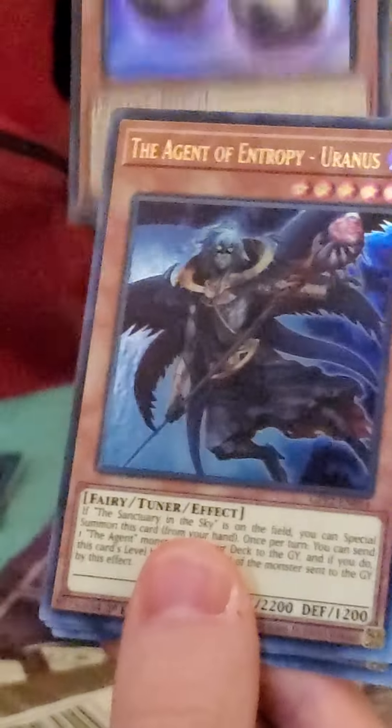Final pack — Red Dragon Archfiend. Can we pull a ghost rare? Probably not, but let's see. We have DDD Swirl Slime, Wandering King Wild Wind, Reptia Egg, Agent of Entropy Uranus, and Doom King Baldurot. We didn't get an ultra rare, but we got some awesome cards. Top picks: Neos Kluger and the DDD cards. Thanks for watching!